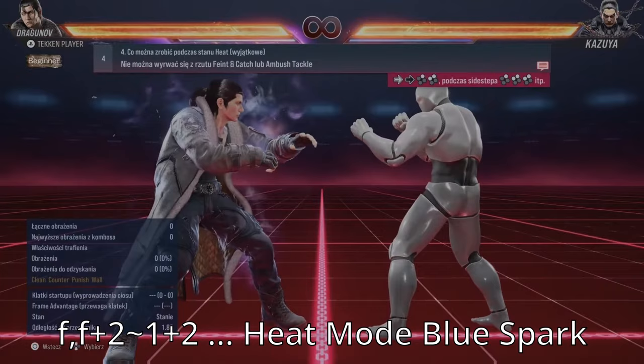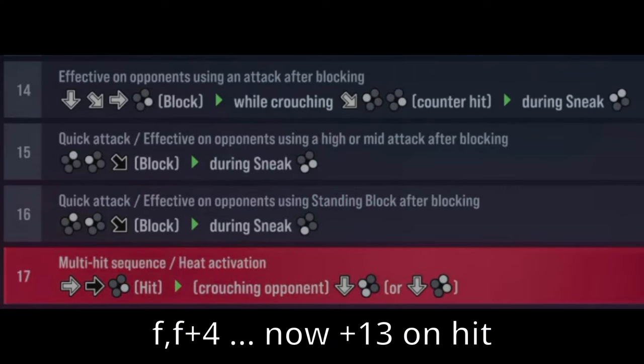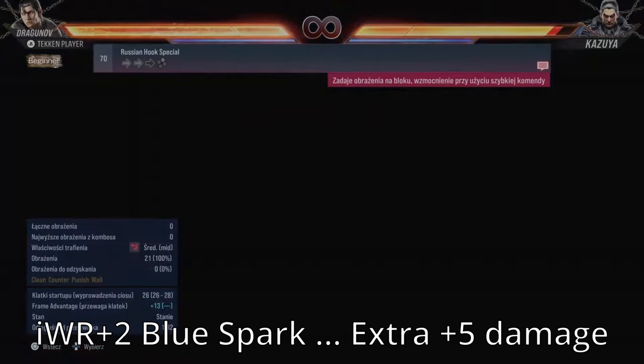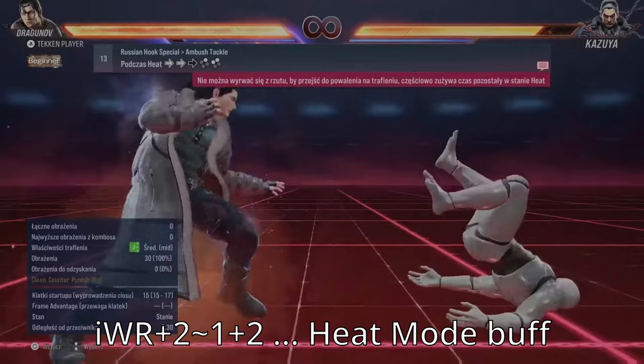While in Heat Mode, all Throw Cancels now have Blue Spark properties and are therefore inescapable, just like DR. 4-back-4-4 is now a clean plus 13 on hit, which means a Crouch Throw is inescapable, although if properly spaced, 4-back-4-4 could be plus 15. A max speed Instant Running 2 has a Blue Spark effect and deals 5 additional damage. While in Heat Mode, you can go for a Tackle Extension that is inescapable, although it costs meter.